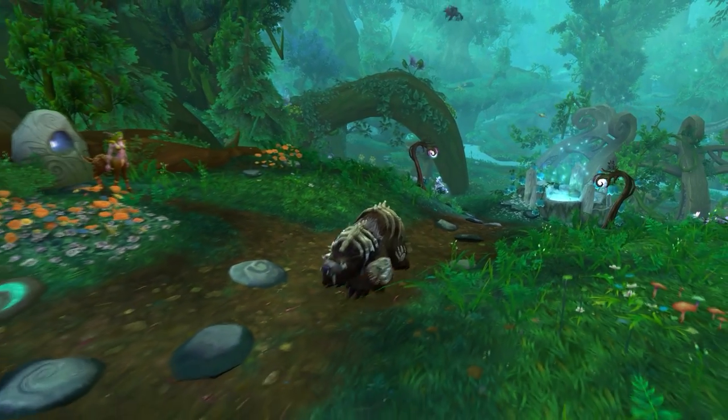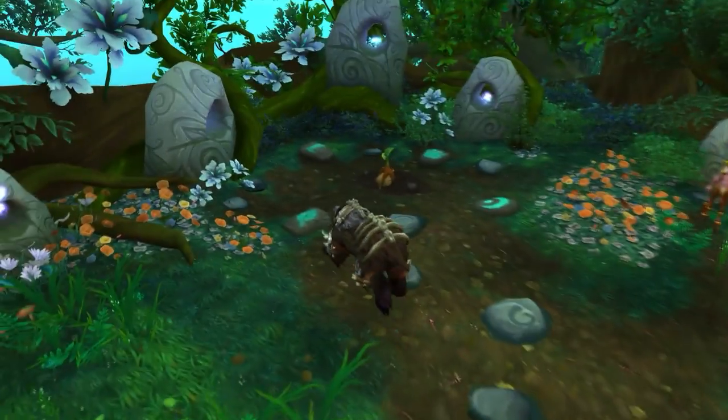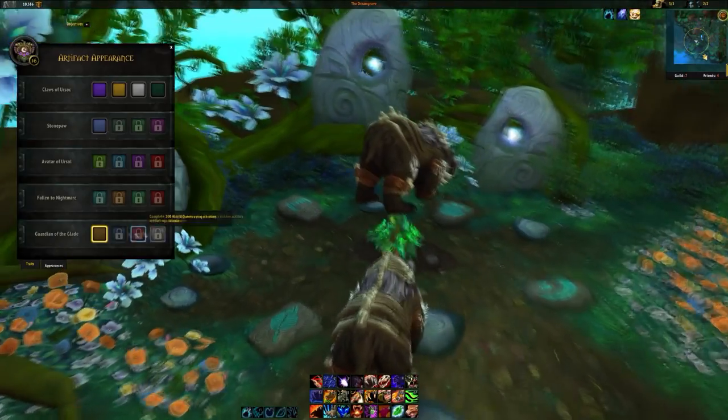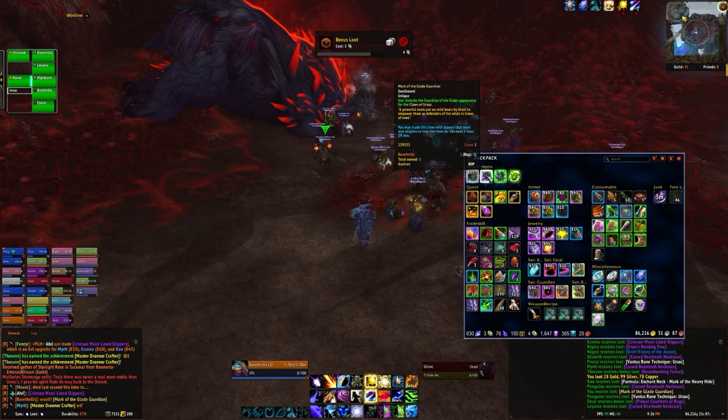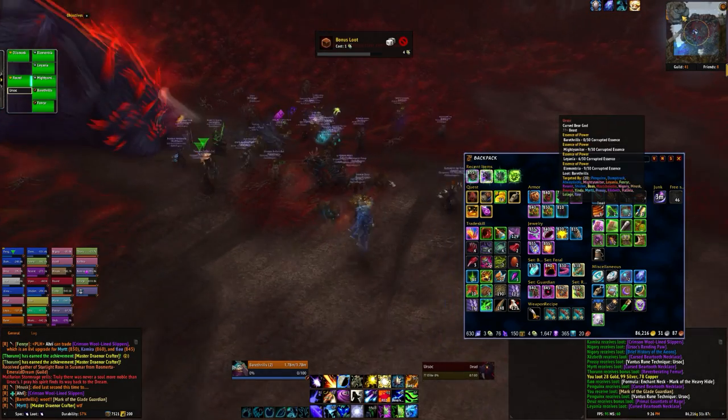Hello guys, it's Lazy Beast here. Today I'm going to show you how to get the hidden artifact appearance for Guardian Druids in World of Warcraft Legion. This is probably one of the most straightforward ones, as it is dropped from one boss, that boss being Ursoc in the Emerald Nightmare Raid.